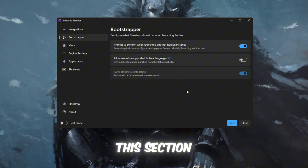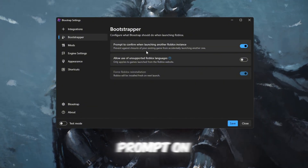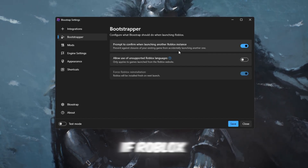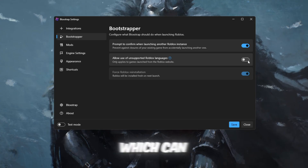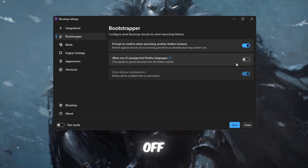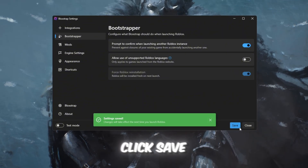On the Bootstrapper tab, which controls how Roblox starts up and manages files: turn on Prompt on Conflicts when launching another Roblox instance — this prevents crashes if Roblox accidentally opens twice. Turn off Background Updates, which stops Roblox from updating during gameplay and can cause FPS spikes. Force Roblox Reinstallation should stay off unless you're manually reinstalling Roblox. Click Save once finished.